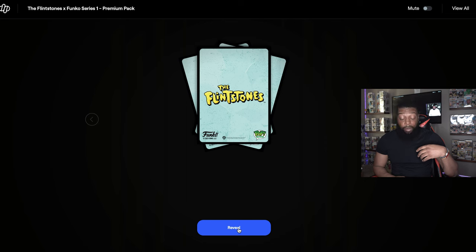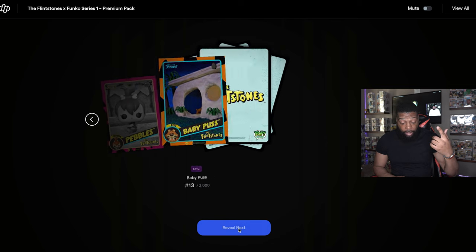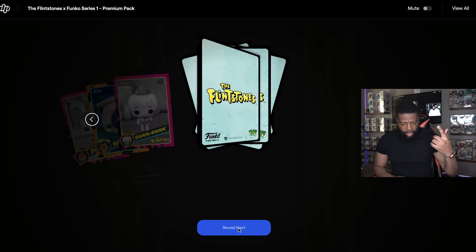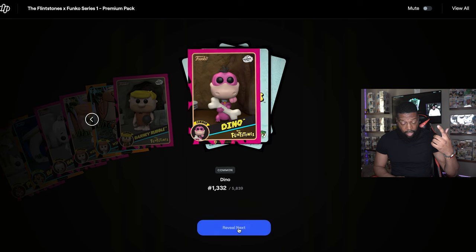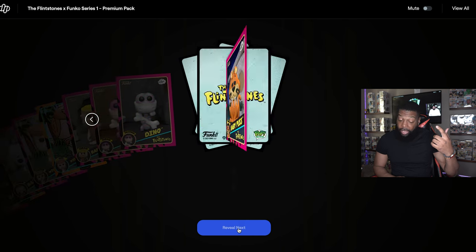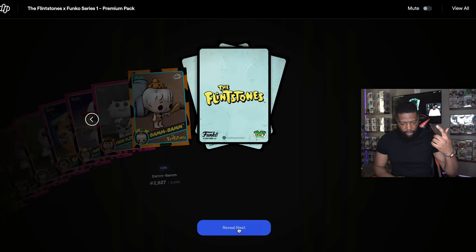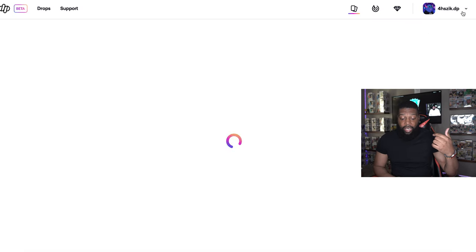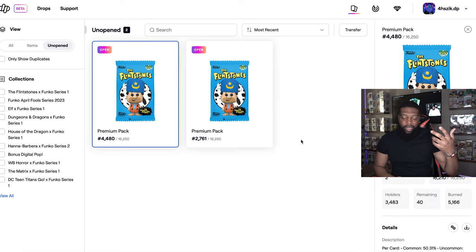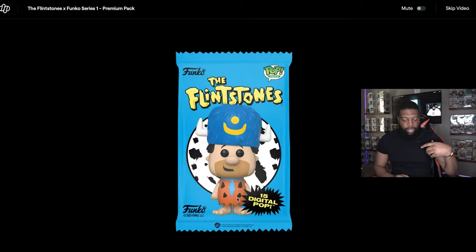Pack one: start off with a common, then we have an epic — cool, I need that epic to get that Freddy. Then a common, common, rare — we need those. Common, common, uncommon, common, common, common, rare, rare, common, and a common. We got an epic out of that pack. It wasn't too great of a pack overall, but we got an epic so we can't complain.